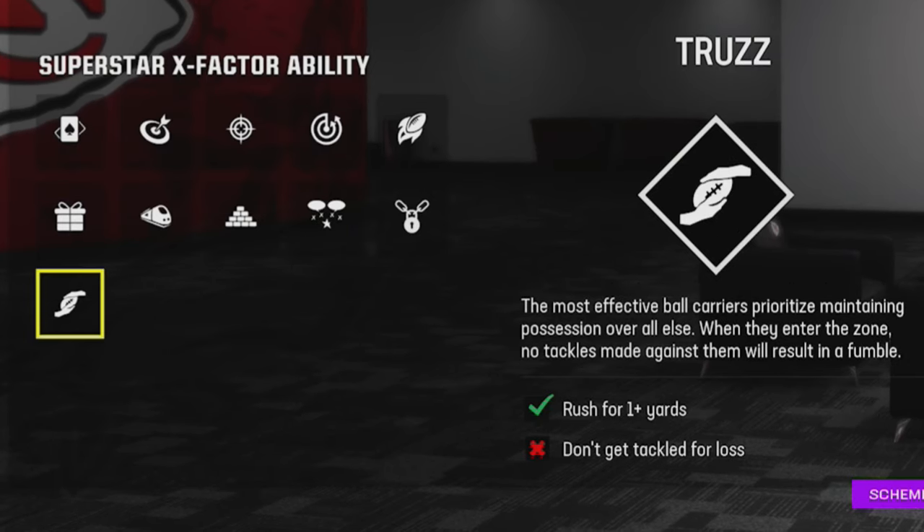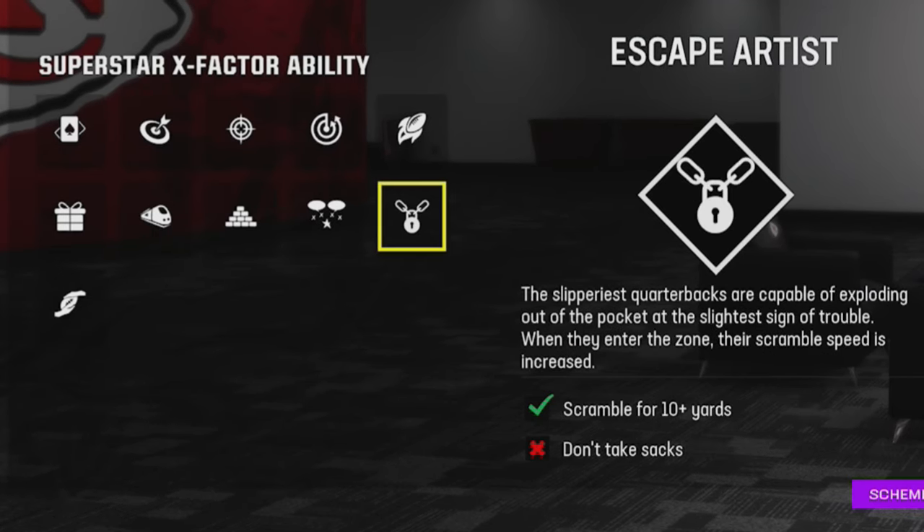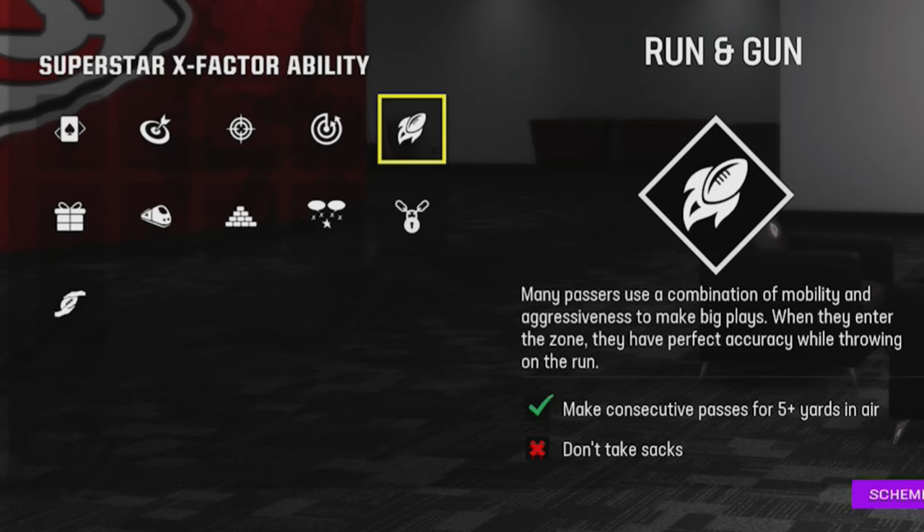A lot of people like to scramble to buy time. If you do that, you'll want to use 'Escape Artist,' as this will give you the ability to overcome poor blocking or difficulty setting up blocks. Also, 'Run and Gun' is very good for players who like to move in the pocket a lot, since moving can mess up your accuracy. Run and Gun means you won't lose that accuracy while in the zone — as long as you're throwing on the run, you'll have perfect accuracy.